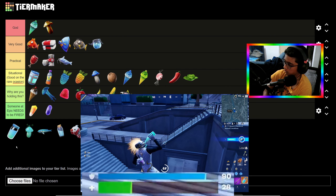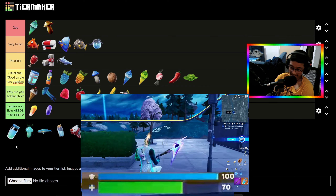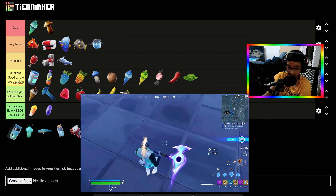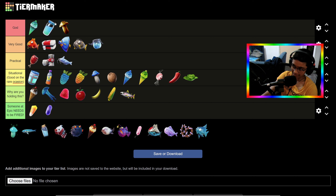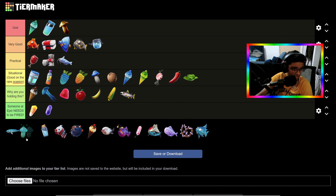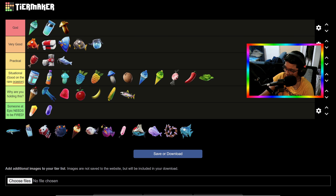Slap Juice is probably the best heal of Chapter Four — basically a Chug Jug but you pop it in three seconds and it gives you two or three health and shield per second until you hit max. It's good. Then there's a Slurp Berry and Slurp Mushroom — these give you five shield and health because it's a Slurp. I'll put this in the same tier as the normal Mushroom, like a better version of it.